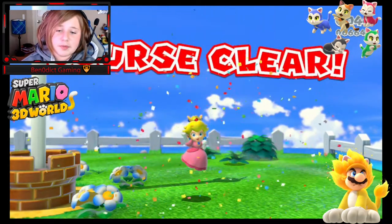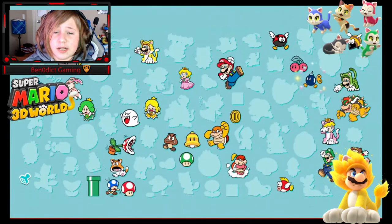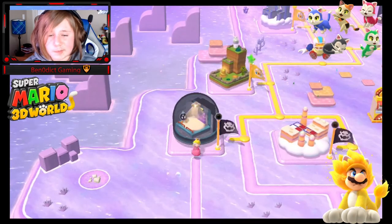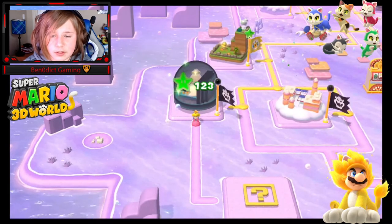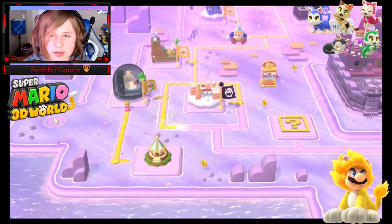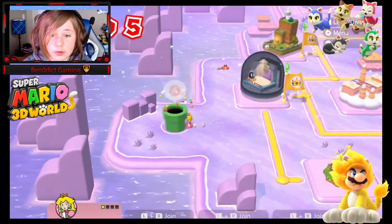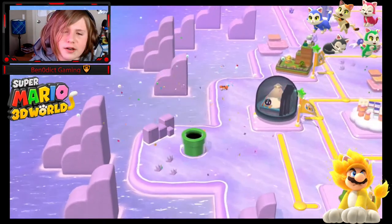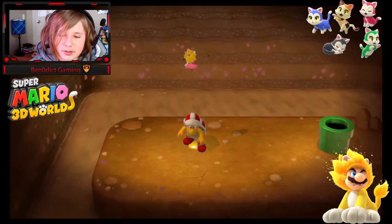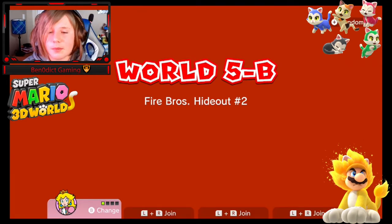In this episode we're going to the castle, and then next time we'll be taking on World 6, which is one of my personal favorite worlds — a lot of interesting levels in that one. Oh, it's another stamp house! And I forget what this part is — oh, it's a pipe. Sorry, one of these overworld bosses, the Fire Bros — their hideout number two.